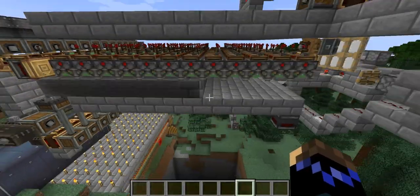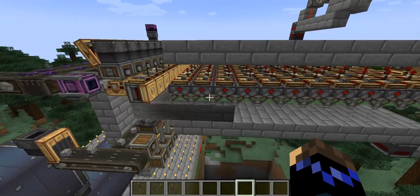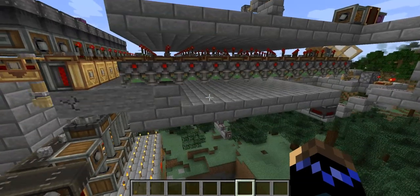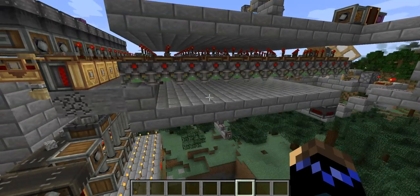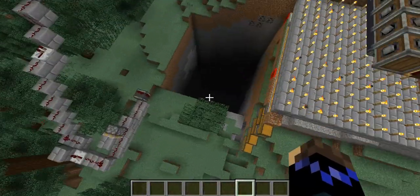This is a Create quarry. One of the staples of Create is how you can automate pretty much anything, and what this machine does is that it automatically digs a hole in the ground.